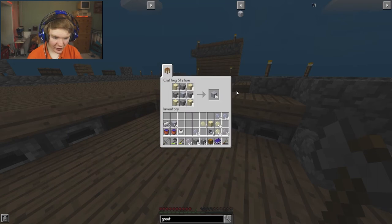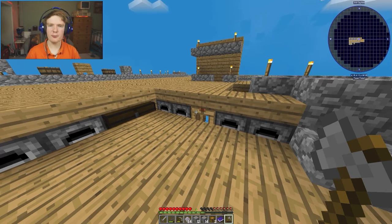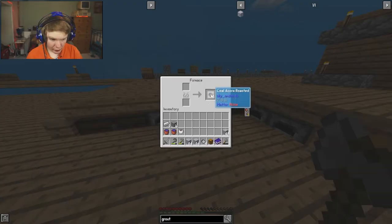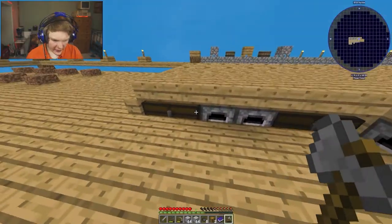Now we're going to create something called groot. Look at this - that's all we need, and clicking the plus icon we've got clay remaining which we'll need in a second. We just got two and three quarter stacks of groot.